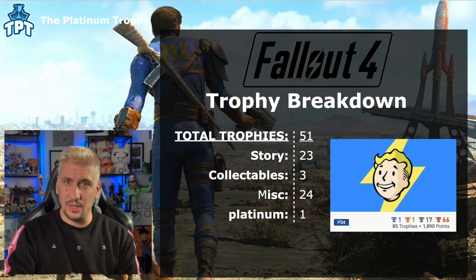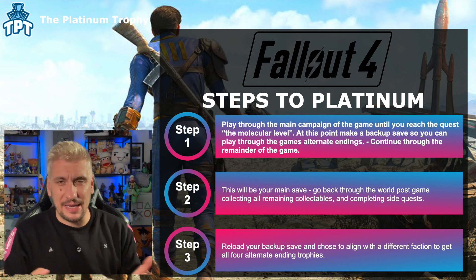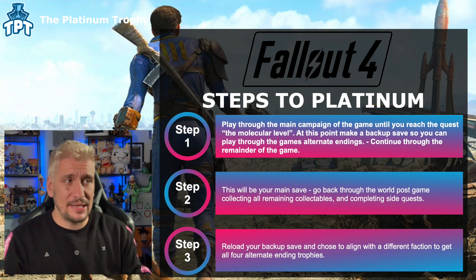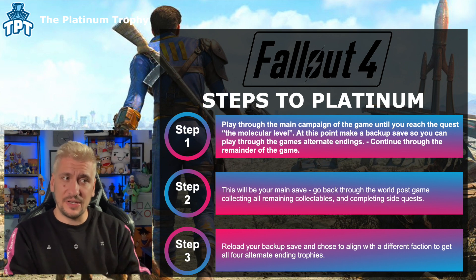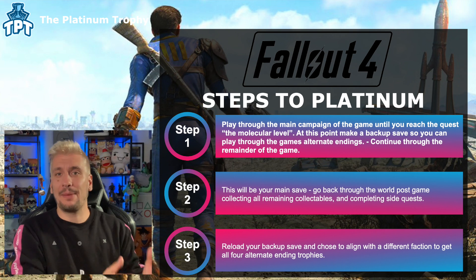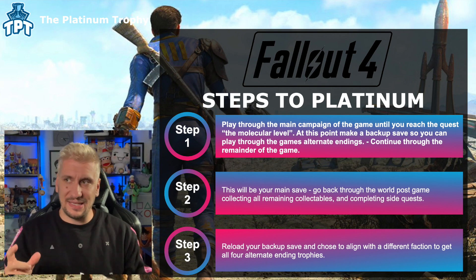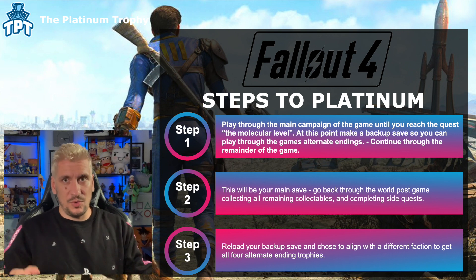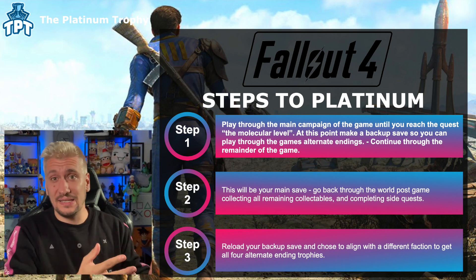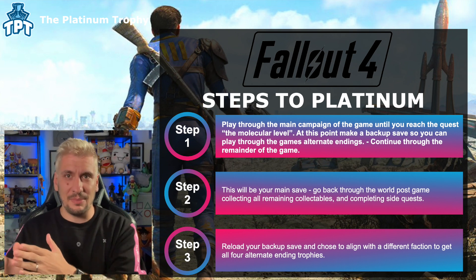Steps to platinum — three simple-ish steps. The game is essentially a do-everything open world experience. Play through the main campaign until you reach a quest called The Molecular Level. At this point, make a backup save. This is very important because after this point a pivotal event happens and you have to make a decision — you get to make three different decisions — which impacts trophies and essentially locks you out of a bunch of trophies.